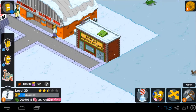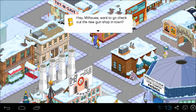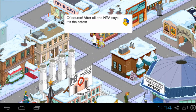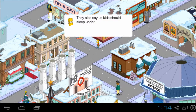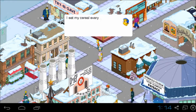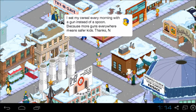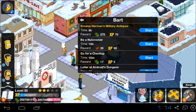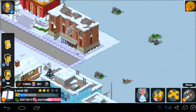Bart is going to Hermann's Military Antics. 'Hey Millhouse, want to go check out the new gun shop in town?' 'Of course. After all, the NRA says it's the safest place for kids. They also say us kids should sleep under a blanket made of loaded guns — you know, for safety. I eat my cereal every morning with a gun instead of a spoon, because more guns everywhere means safer kids. Thanks NRA.' Make Bart browse Hermann's Military Antics — Ay Caramba! Make Millhouse browse Hermann's Military Antics.